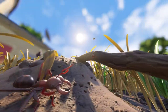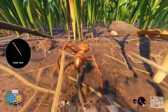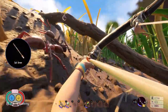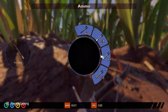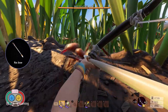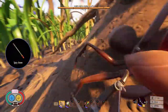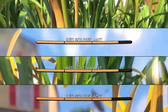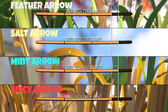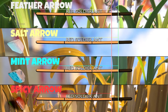Next up we have the red soldier ant. The feather arrow is kind of weak, and the salt arrow is also weak. The mint arrow and finally the spicy arrow — that is a hit. Here are the results for the red soldier ant: the salt and the mint arrow did on par, but the feather and the spicy arrow did the most damage again.